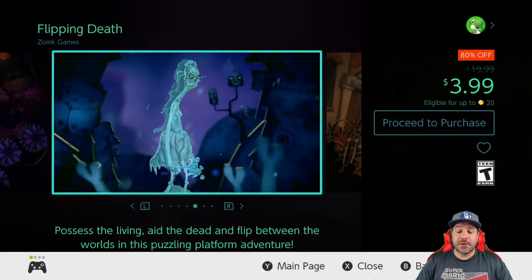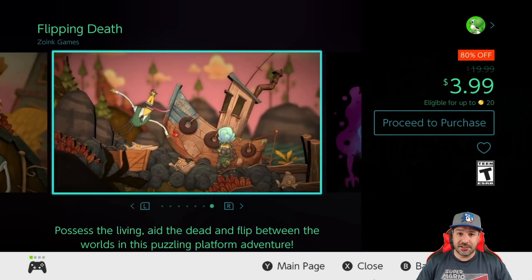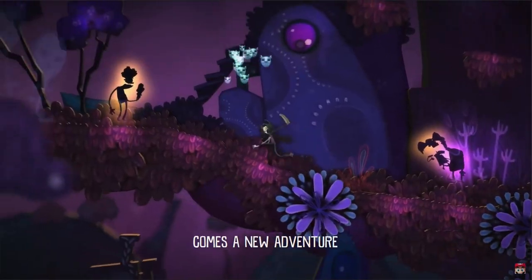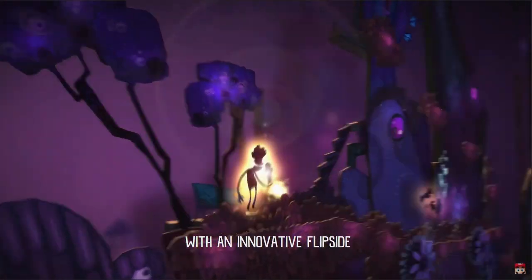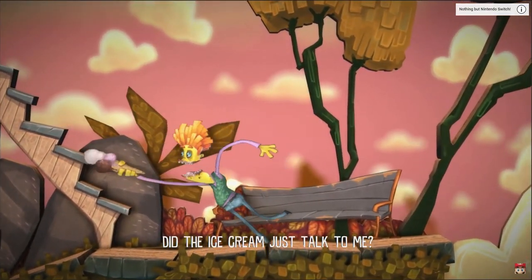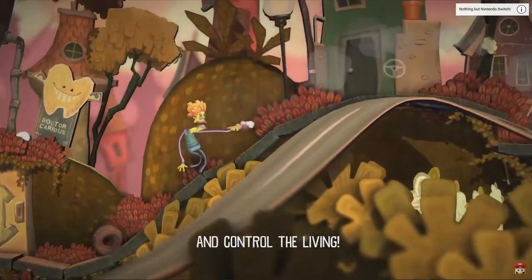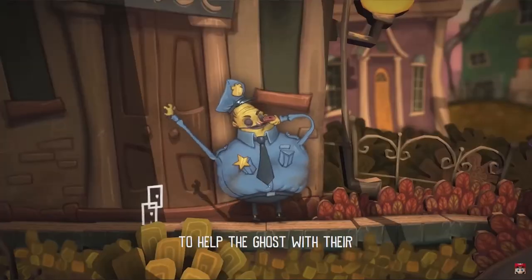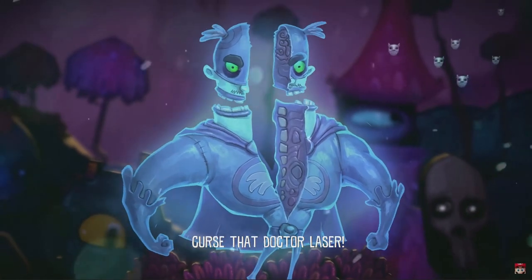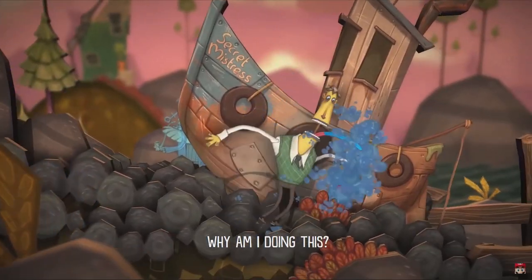Next we have Flipping Death, still at 80% off for $3.99. This is an adventure puzzle platformer where you play as a person flipping between the world of the living and the world of the dead to solve the problems of the living. It has a super gripping storyline with a totally beautiful art style, and for fans of action or puzzle platformers this should be a top selection for this week.